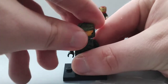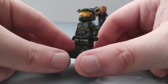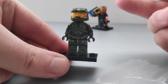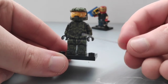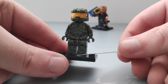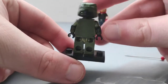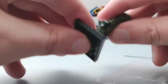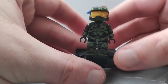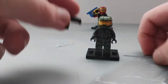Before I get into the showcasing, this figure unfortunately does not have leg articulation, just because it's like three coats — the legs painted green, then black on top of that, and then varnish on top of that. Since I haven't done the back of the legs yet, he can technically move his legs back, but it's a bit risky.